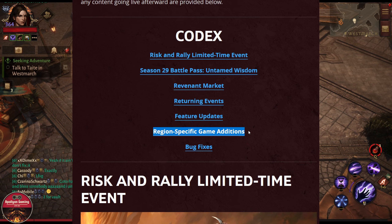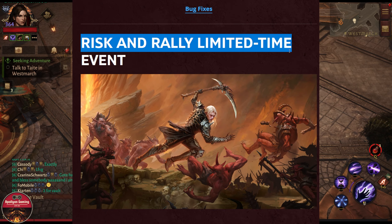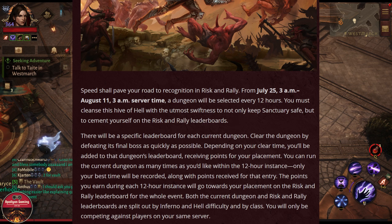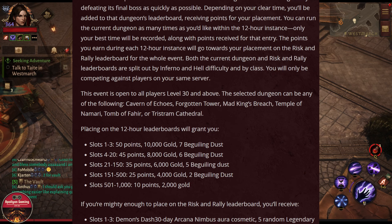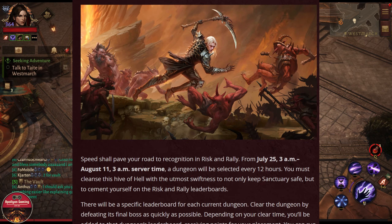The first one is the Risk and Rally limited time event. This is for dungeons — you can now try to complete dungeons as quickly as possible. Try to place in top 1 to 3 or top 4 to 15 for some good rewards. Top 16 to 100 will get some decent rewards as well. Every 12 hours there will be a new dungeon for you to speed run.